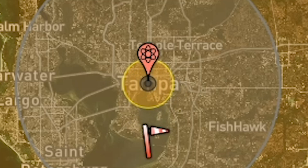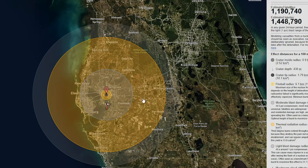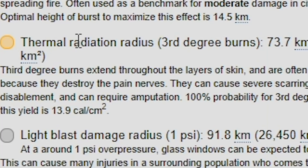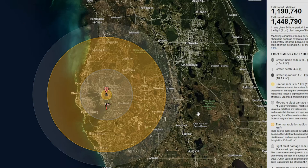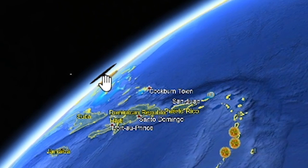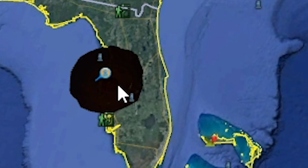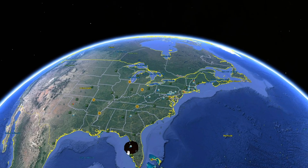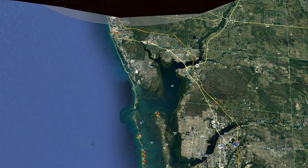This area right here is the fireball — anything inside it is effectively vaporized. That section of yellow is the thermal radiation radius: third-degree burns extend throughout the layers of skin, often painless because they destroy the pain nerves. When you can see the mushroom cloud from space, that's a bad sign. The mushroom cloud is the entire width of Florida, just offset so some of it is in the ocean.